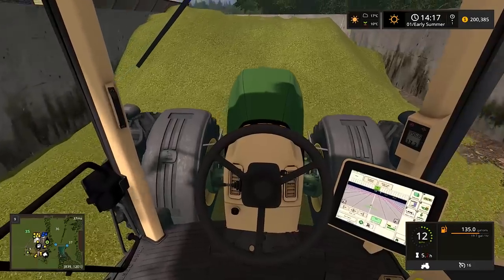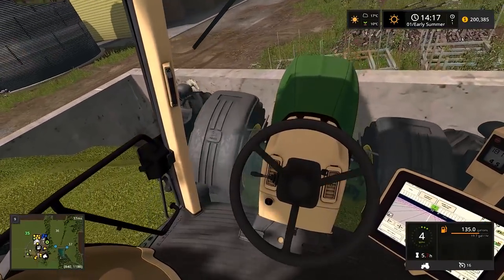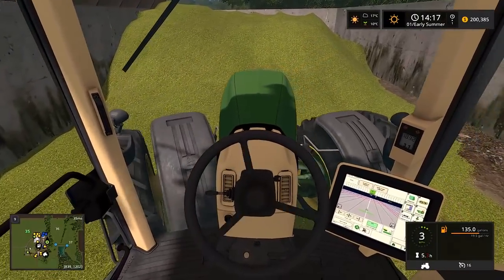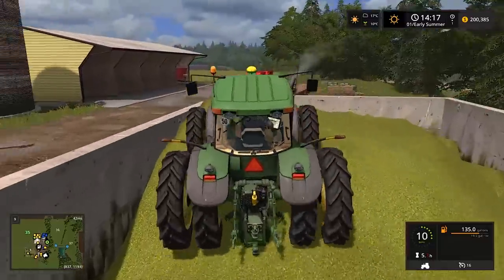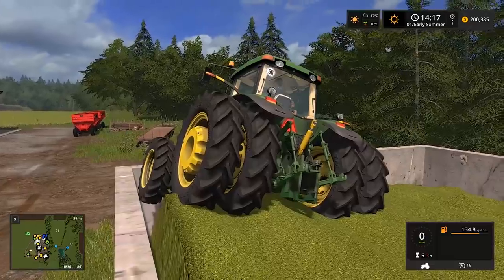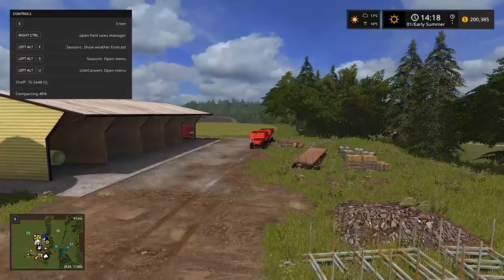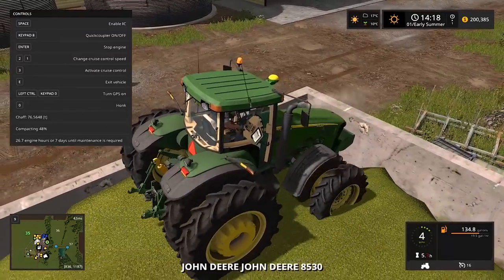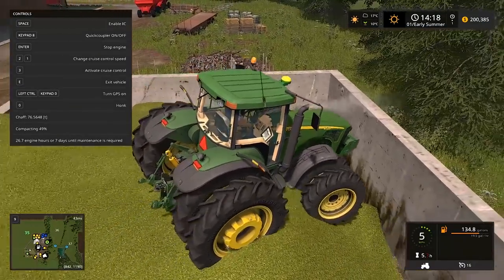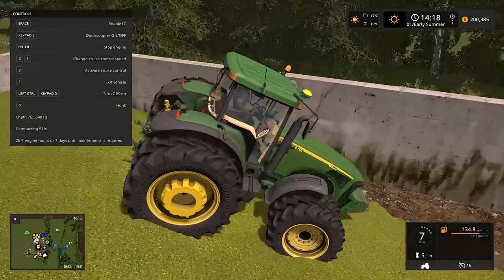I wish you could change tractors between two-wheel drive and four-wheel drive - put it in two-wheel drive until you get stuck, then switch to four-wheel drive. It'd be sweet if eventually we could do that. What are we at right now? It's actually compacting in here real nice - look at that, we're at 48 percent. 49 percent, close to 50. What was this before - like 25 percent?